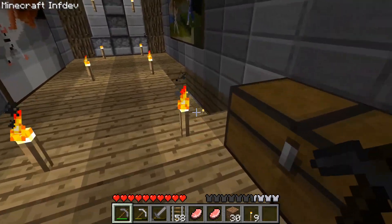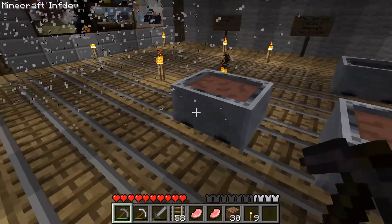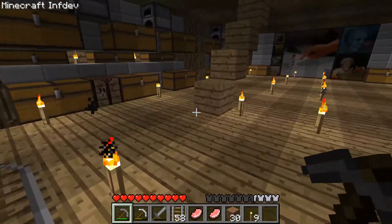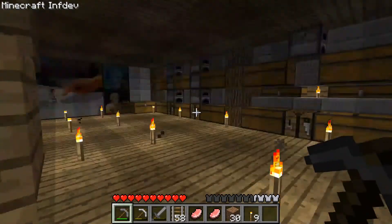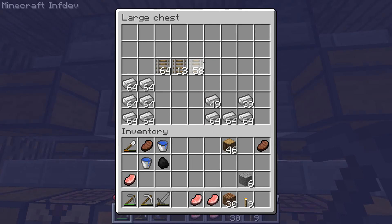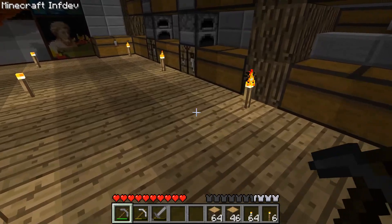I'm just going to pull away my tracks. I've decided not to mess with minecarts much in this episode, because minecarts are just really stubborn and I can't really control the tracks. Maybe I'll mess with minecarts in a later episode. Instead of making a minecart system — because that doesn't really work yet — let's make a tree farm, because we'll need one of those.